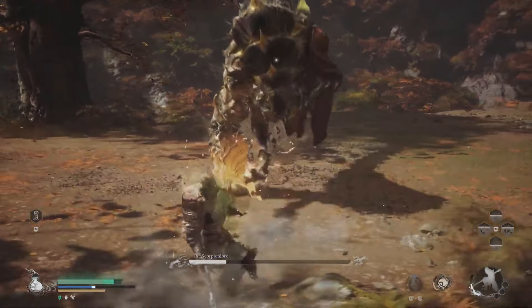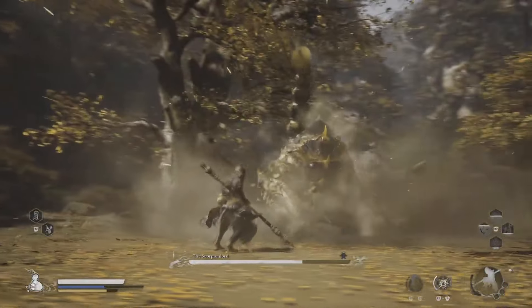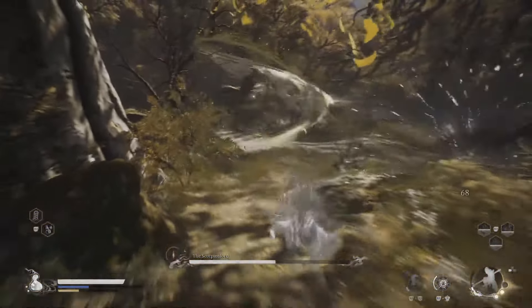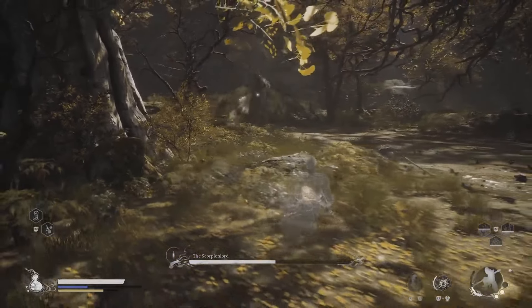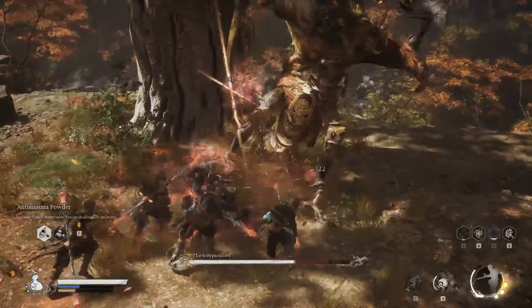Another of his more annoying attacks is his burrow move. When he disappears underground, you'll see rumbling under the ground — move away and dodge when it gets close, or he'll pop up and grab you faster than you can say 'help.' If you're worried about timing your dodge, consider transforming into another form — transformations can't get grabbed, so it's a safe bet.